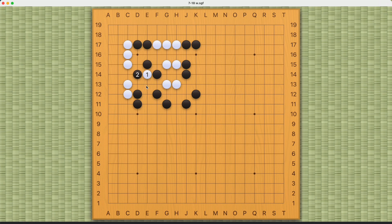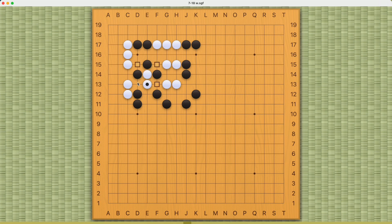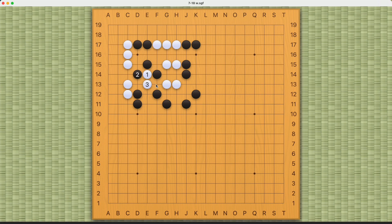White can extend for one move. What happens now is that Black has four cutting points — here, here, here, and here. As long as White occupies two of them, White should be able to succeed, depending on where Black plays next. So if Black plays here...